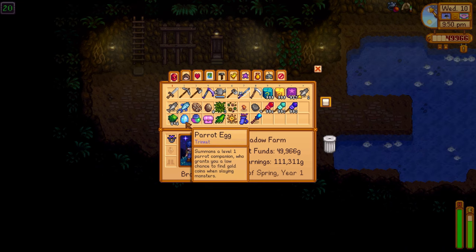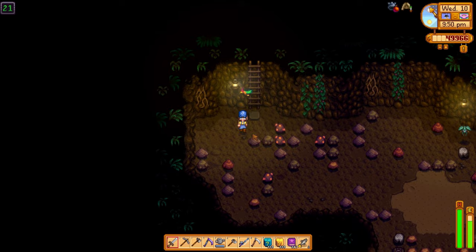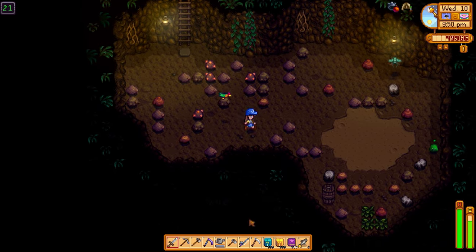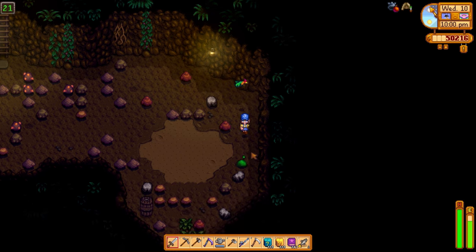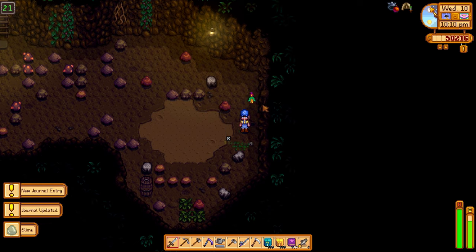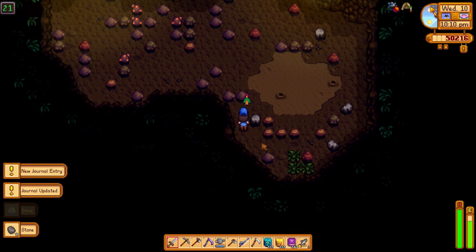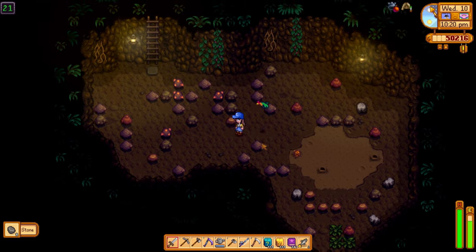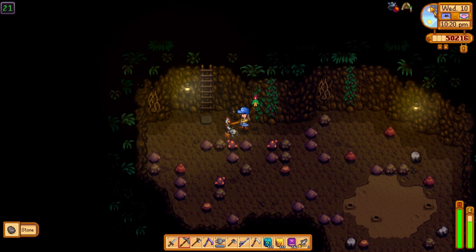The next trinket is the Parrot Egg - he's supposed to grant coins at a low chance when you slay monsters. Oh, it worked - 250 gold from that one! I did this yesterday and slayed about 20 monsters and he didn't give me any coins, so it is a very low random rare chance. But the parrot is also really cute just flying around you.